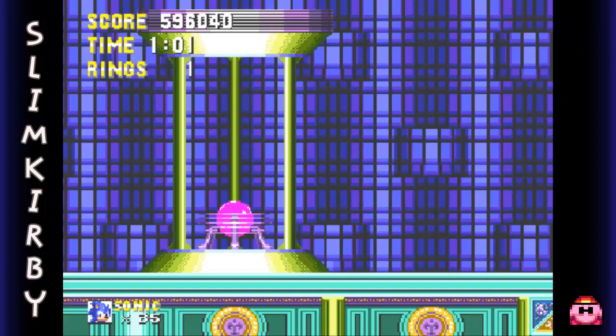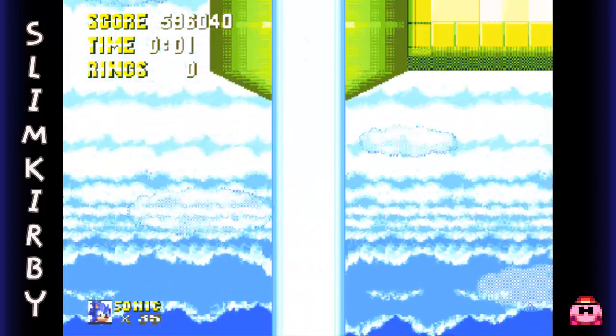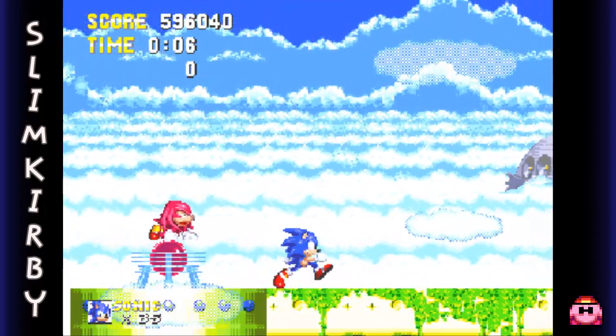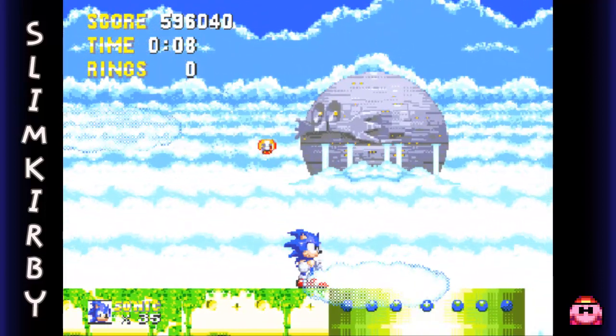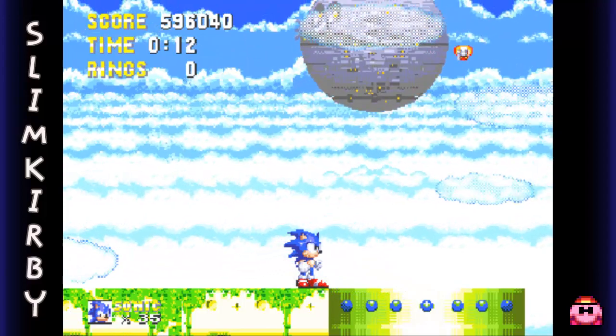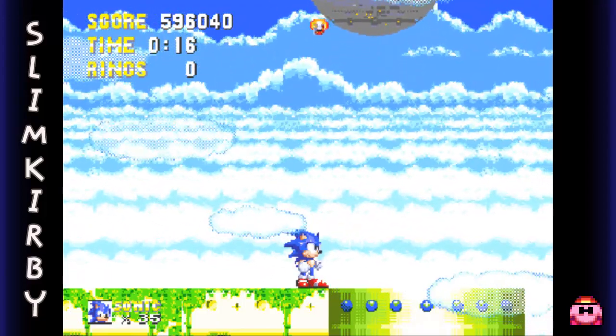And that's it for Hidden Palace Zone. Next we're going to move on to Sky Sanctuary Zone. In the background we can see the Death Egg start to rise. He's going to send his soldiers out to destroy us.